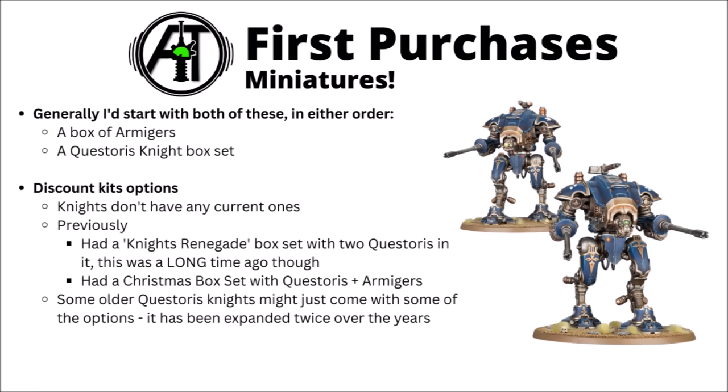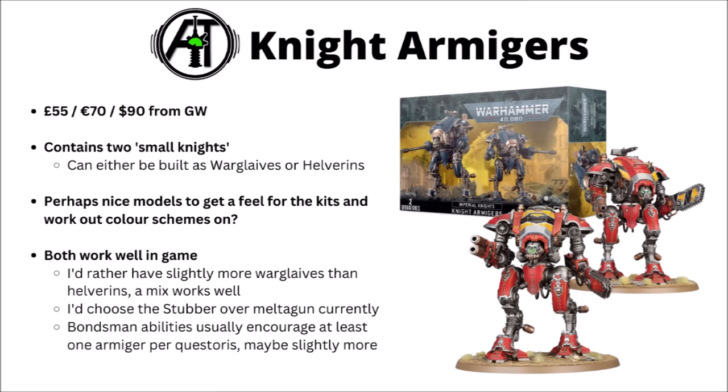The Knight Armagers are £55, €70, or $90 from Games Workshop. These contain two small knights that can be built as either Warglaives or Helverins. Most Knight forces want a fair amount of these to use the Bondsman abilities with Questoris or Sarastus Knights, and it kind of encourages a fairly even mix — maybe slightly more Armagers than big Knights. They're quite nice models to get a feel for the range; not too bad value for two vehicles in one box, compared with other armies that might pay a similar amount for just one tank. I'd rate the Warglaives a little higher than the Helverins — both are useful, but I'd probably want more Warglaives overall. You could think about magnetising them; if you had to choose, I'd lean toward the Heavy Stubber over the Melta at the moment.